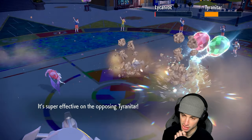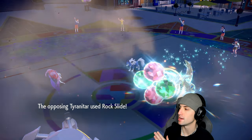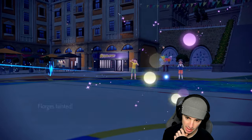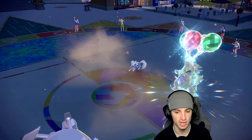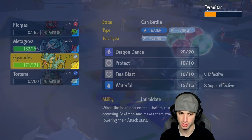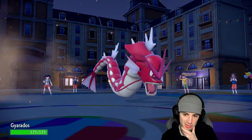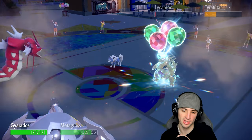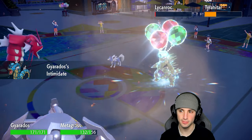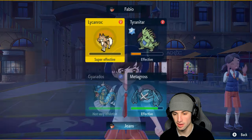Can we get a flinch on Tyranitar? Of course not — never us, never gets a flinch. It endured and is looking for Endeavor to bring my Pokémon down to low HP. Body Press? No — Bullet Punch is definitely our play right now. Rough start with the Torterra double flinch but we're trying to make up some ground here. Intimidate working great.